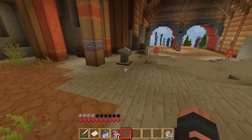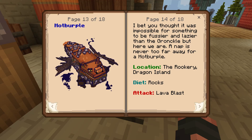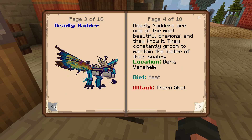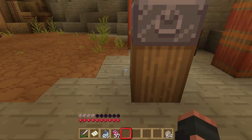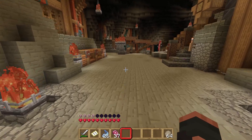Right here - yes, the Storm Cutter habitat! Flying on four wings, the Storm Cutters carve spirals in the sky. When aggravated, they can unleash their mighty Blazing Torus attack, causing devastating destruction. The location is Vulture's Mountain, their diet is fish, and their attack is the Blazing Torus. We're still missing the Hotburple, the Night Fury, the Hideous Zippleback, and the Deadly Nadder.